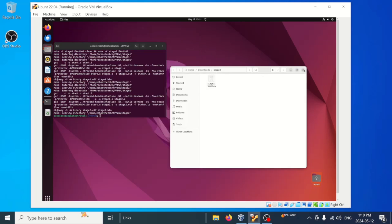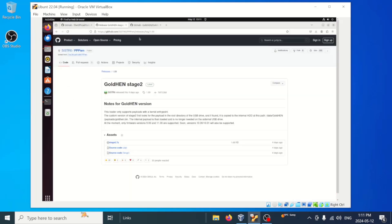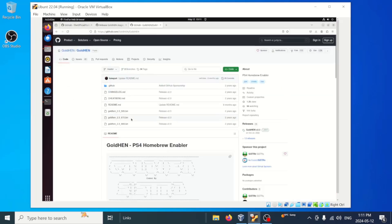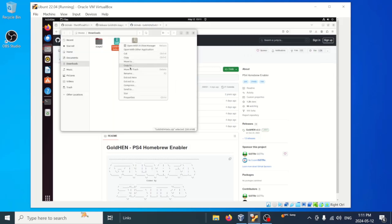The next part we need to go ahead and get the GoldHEN file. Open up our browser and go over to GoldHEN. You can see there are only a few listed, but if you come up here and select beta, we can see our GoldHEN is there. We'll go ahead and download that as well, then open up the folder, right click, and extract here. Go into the folder and we have our GoldHEN.bin right there.